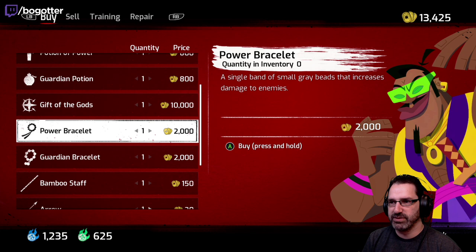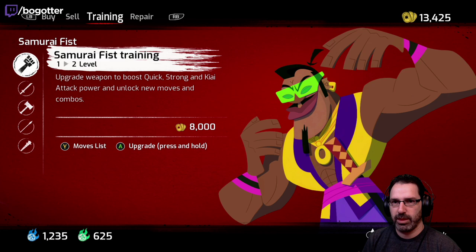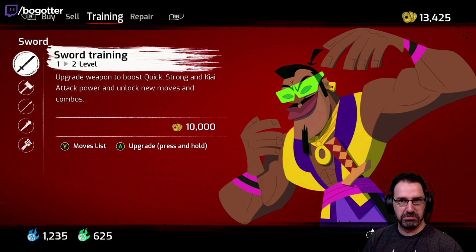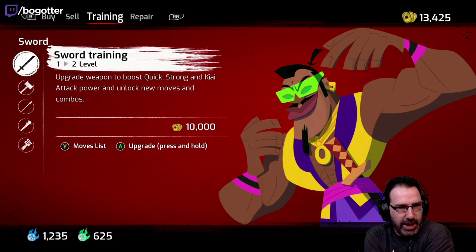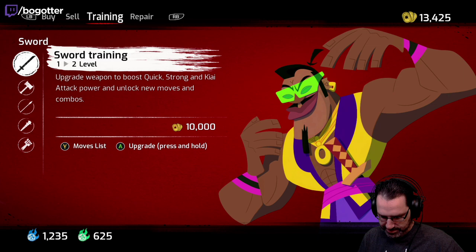We've got a lot of stuff here. New bamboo staff. Alright, let's do training. Who are the devs for this one? It's done by a Japanese dev studio called Soleil. They worked very closely with the creators of the show — same writers, same writer that did the show was involved in this.